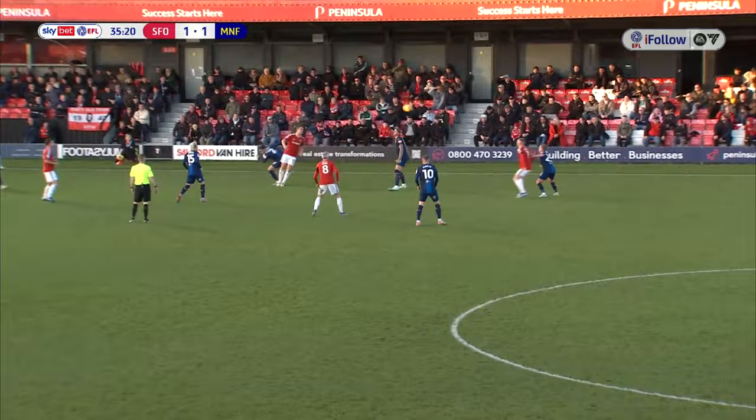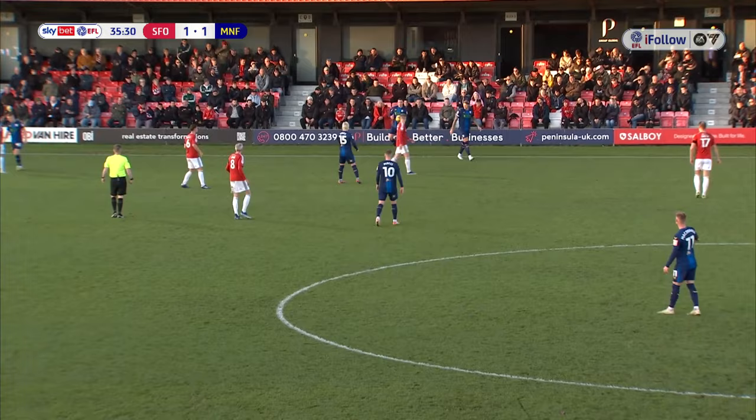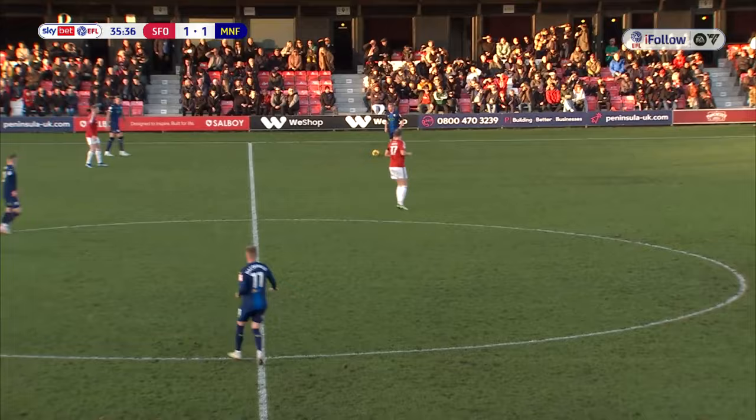Throwing for Salford. Throwing down the line by Declan John, flipped on by Matt Smith. Flint wins it to Johnson. And then Flint plays it against Watson and it's a Mansfield throwing, which Flint is going to leave for Callum Johnson. Throws it back into his own half to Reid.